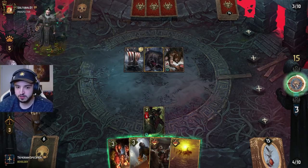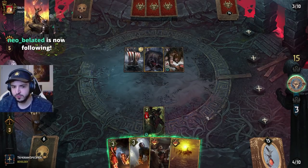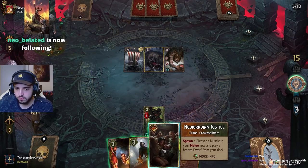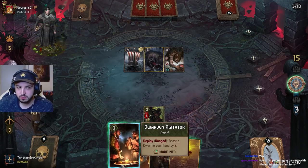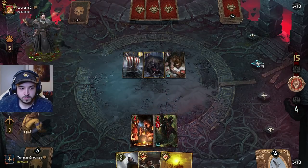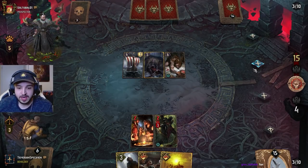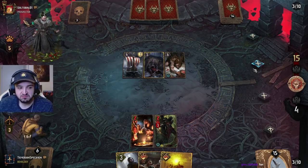We could just play an Agitator. We should still have reach, right? One point, three points — 12, 14, 15, one leader ping. Can you re-trigger Harmony with a Beast? Oh, you can? Damn, that's cool!